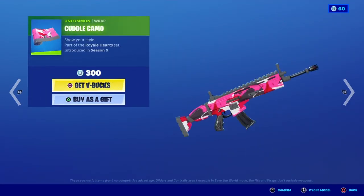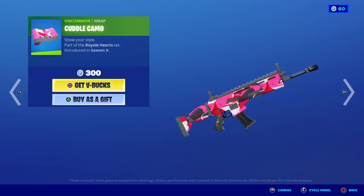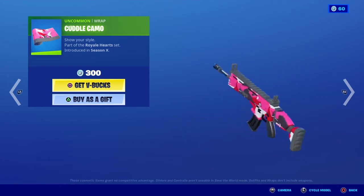Moving on, we have Cuddle Camo. This wrap is also part of the Royal Heart set but was introduced in Season X. It is not animated or reactive, and it costs 300 V-Bucks. Here's the wrap.